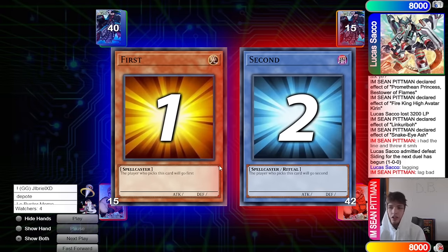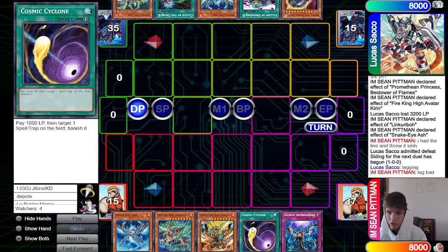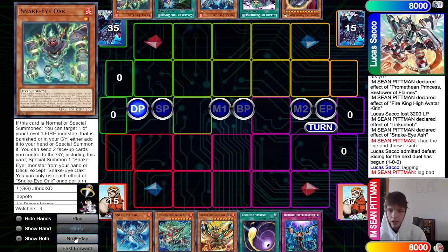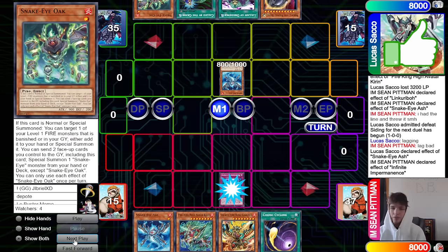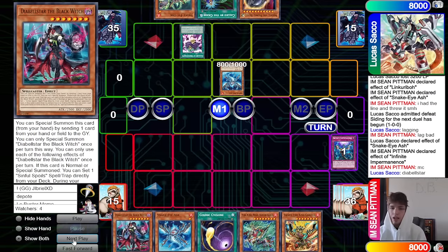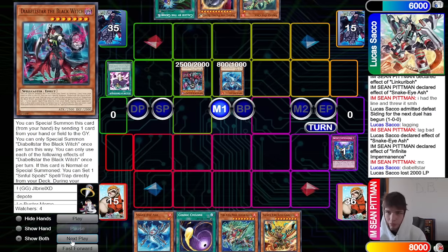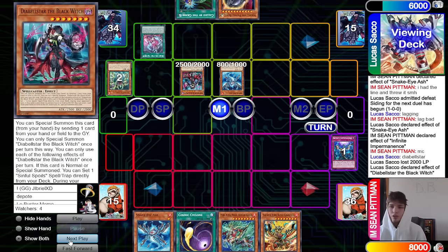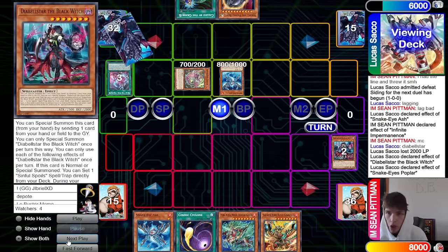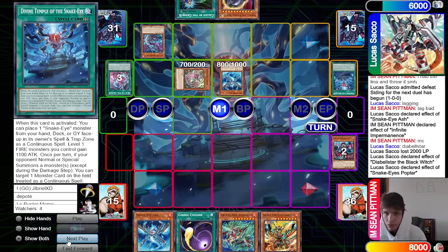You have Imperm to stop their engine and follow-up. We still win — we have Imperm, SP, Princess. Princess can also trigger Kieran to pop, so there's a lot of interruptions here. They drew Rock. We still win but could have definitely played that better. On to the next game — Lucas Sacco goes first. We have Snake Eye Ash, Kieran, Garunix, Cosmic, Imperm. They have Nib, Lullaby of Obedience, Snake Eye Ash, Called By, and Oak.